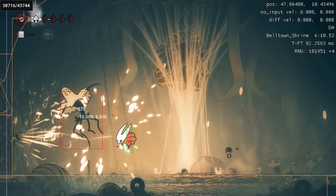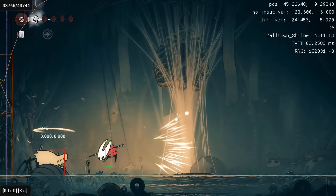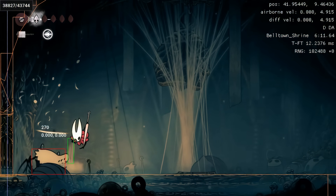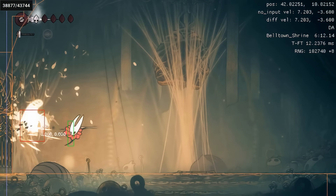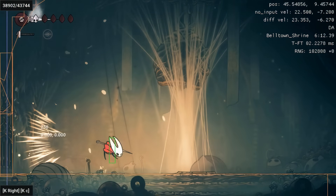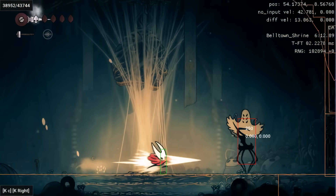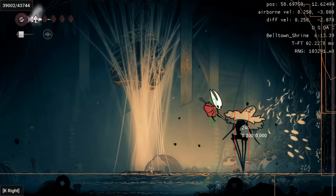Now we get a stagger. We come in and do another couple of slashes during the stagger. Then we do a pogo spear, which also gives us a cancellation off of the animation, so you can get some nice efficient damage in. This takes a little while to get to the other side, but we can use a dash attack.